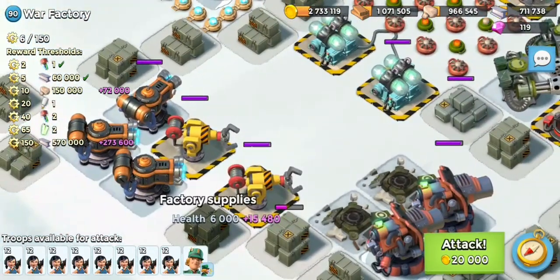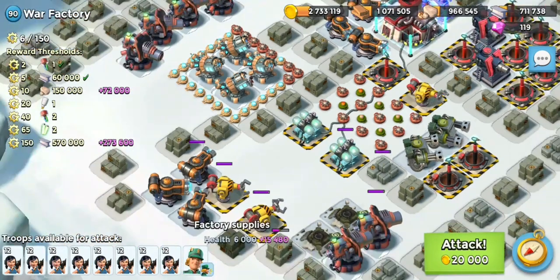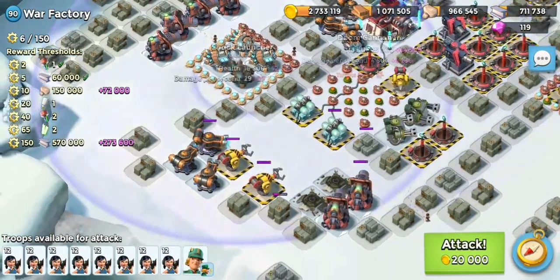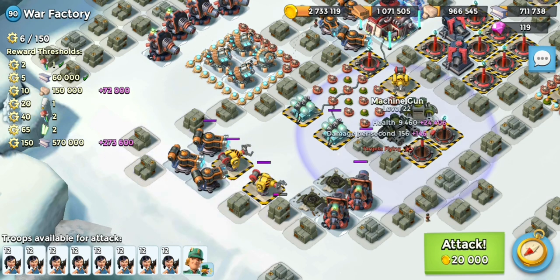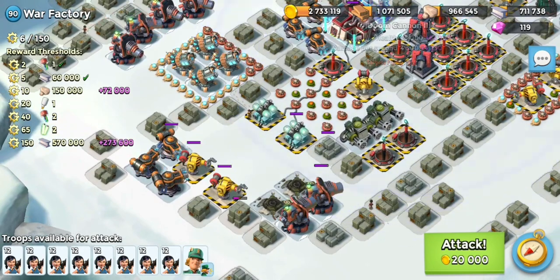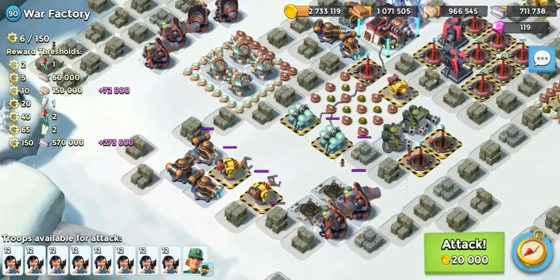I'm going to flare up into the spot where the mines were and take out the Shield Gens with a quick rush then retreat. To do this we've got one shock on the Doom Cannon, another on the Shock Launchers, Flamethrowers, Machine Guns and Doom Cannons here. These two Doom Cannons may pick a couple off but we're not too worried — it's basically four shocks to get the gens.